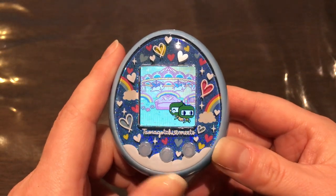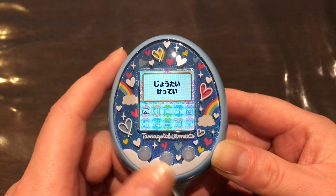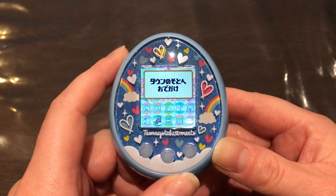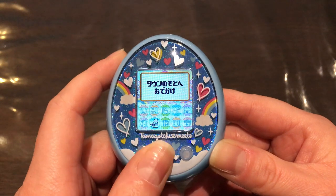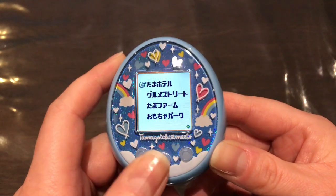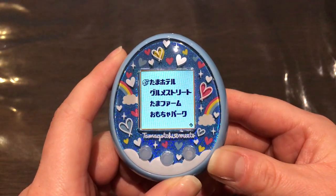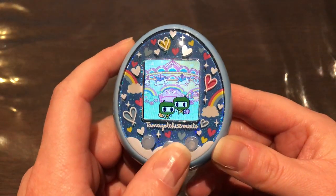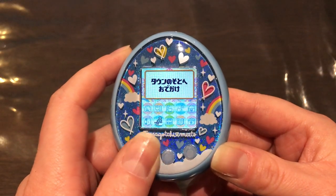There are eight locations that you can unlock on the Tamagotchi Meets, and you can find them all in the seventh icon, which is the travel icon — this cute little boat. The very first location you can unlock is when you press the travel icon for the very first time when your Tama is a child and onward, which unlocks the Tama Hotel.